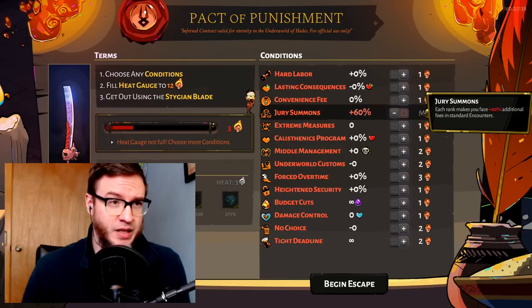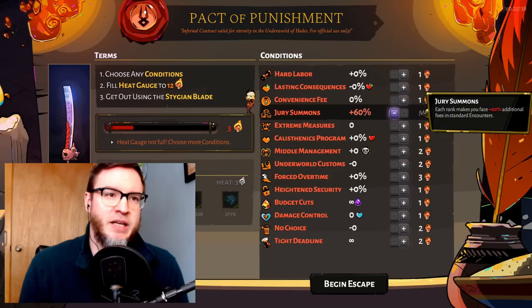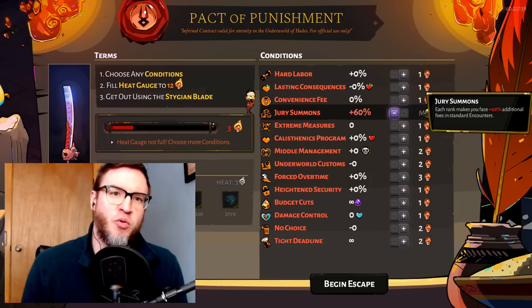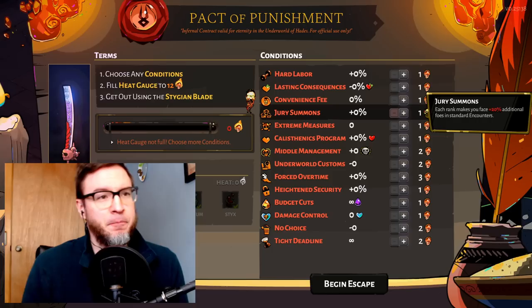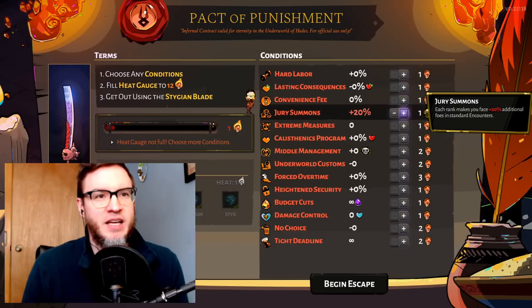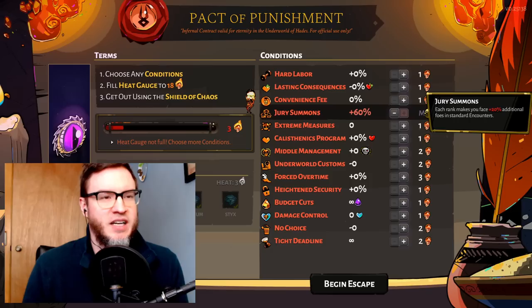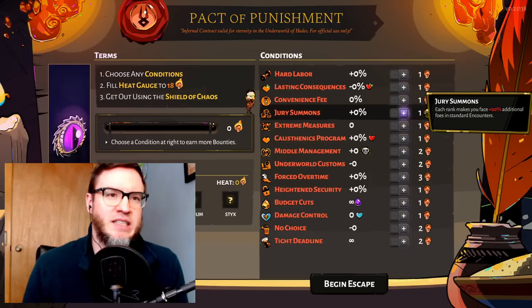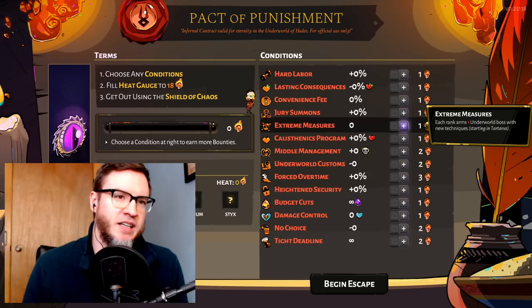Jury Summons at 60% max rank gives you three heat and 60% more foes in standard encounters. It used to bring in extra champion enemies in champ rooms and mini-boss rooms, which was terrible — almost no one would take it. Now you could take a rank in it and try it out. If you get a really good high-damage AOE build — like Aspect of Chaos — it can handle the extra foes a bit better. But this is one of the tougher ones and I don't think it synergizes with anything particularly well, so I wouldn't put it as my top choice.